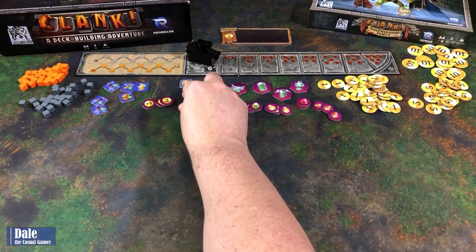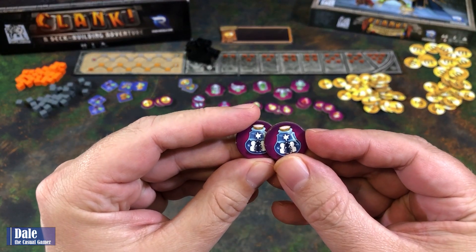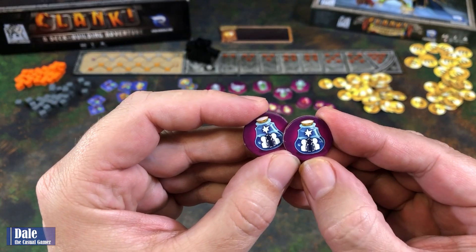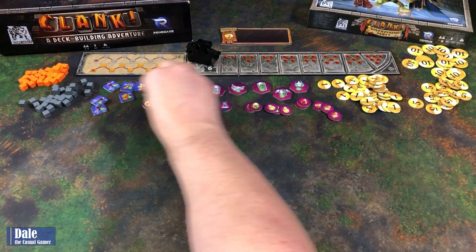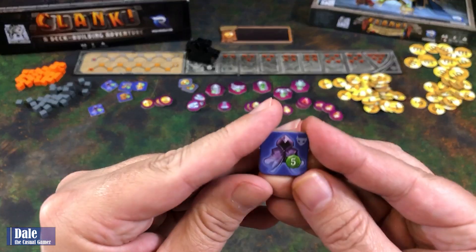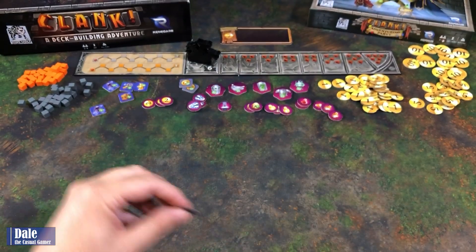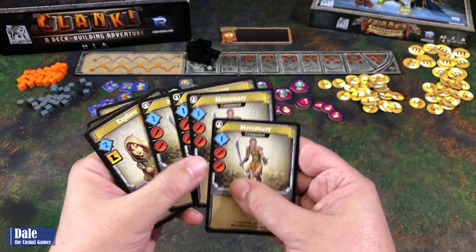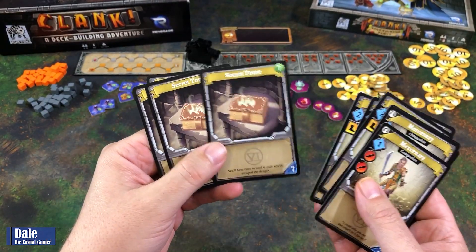One of the new tokens is a potion of stealth: you can use it on your turn to give yourself minus one clank and each of your opponents plus one clank. Then we have an invisibility cloak, which allows you to ignore monsters in tunnels when you move. We've also got our additional reserve cards: the mercenary, explorer, and secret tome.